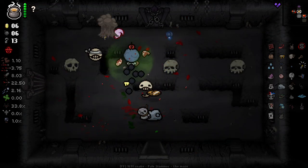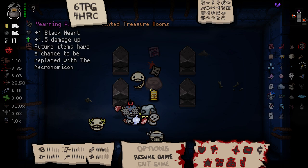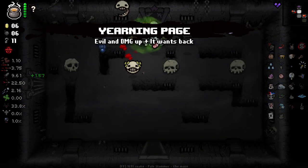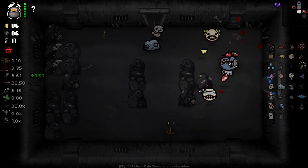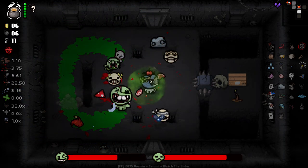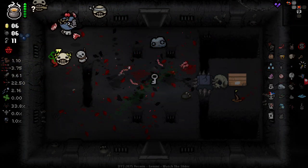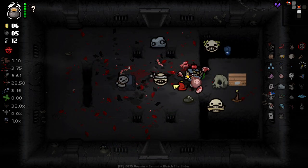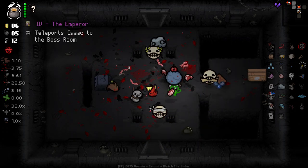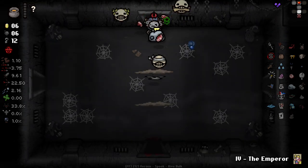Another tainted treasure room - we're going all tainted today. It's kind of spicy, this one, but it is damage, and I do want damage, and I'm going to take it. Missing page two doesn't really do much for us. What's this green one do? Have I seen the green one before? Got an Emperor card there as well. Okay, we did get a trinket there. Unfortunately, it's a trinket that doesn't do anything for us.